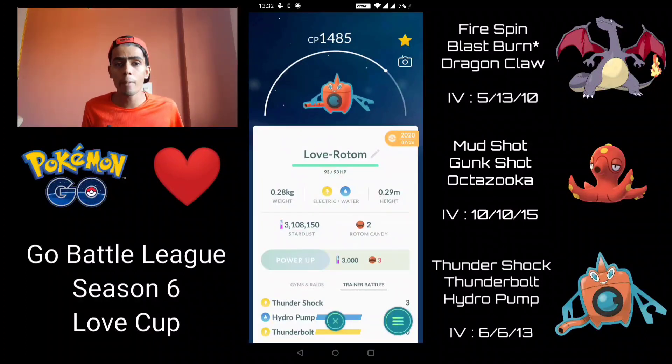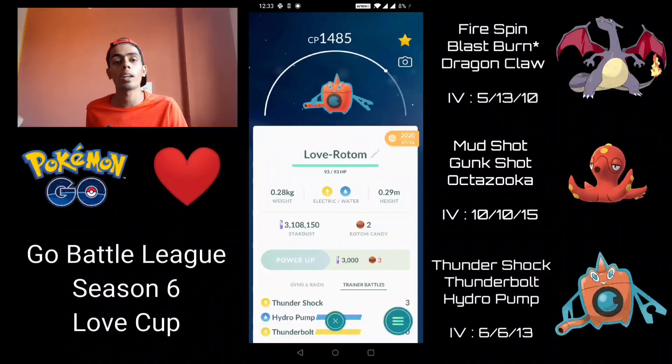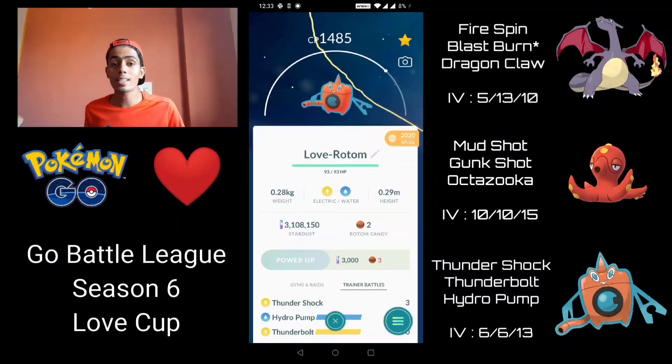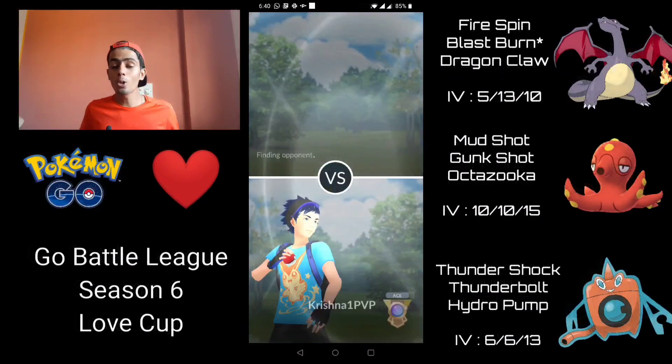This team is very very solid. It's obviously going to struggle against Electric types — something like Electrode in particular — but it's not impossible to overcome because Mud Shot on Octillery does super effective damage, and Rotom only takes neutral damage from Electric type moves because of the Water/Electric typing. Anyway, there are some really exciting battles in here, so let's just get straight into it.